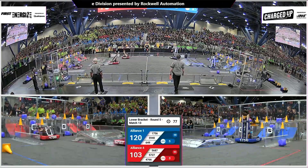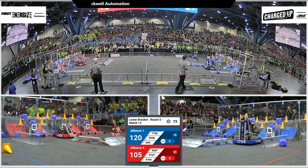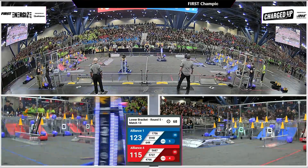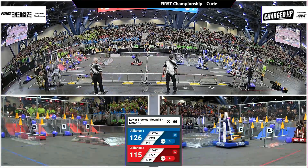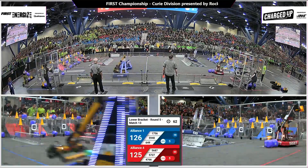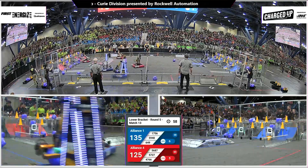649 putting down another cube in the bottom row to complete another link. Here comes 17-56 with a cone, putting it in the middle row. Outliers scoring in the middle row as well with a cone. 57-27 scoring in the top row, completing the top row for the Red Alliance, getting their link count up to five and their score up to 125. Drawing within three points of the Blue Alliance.